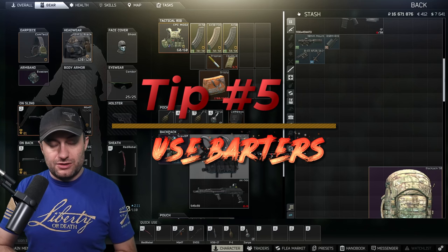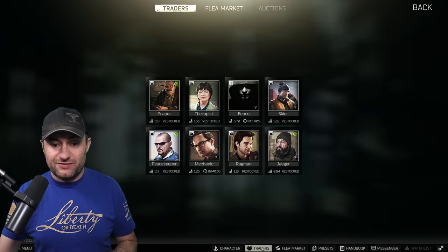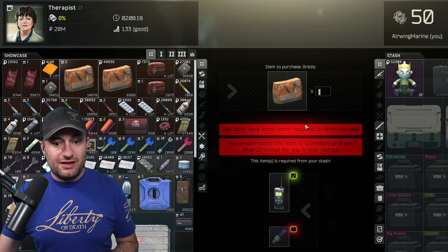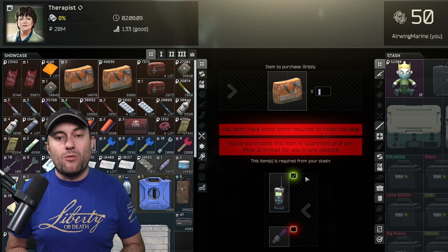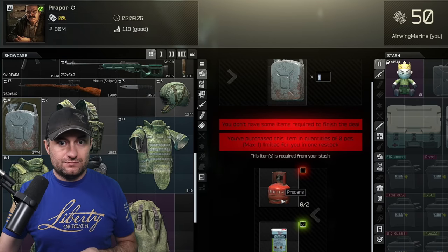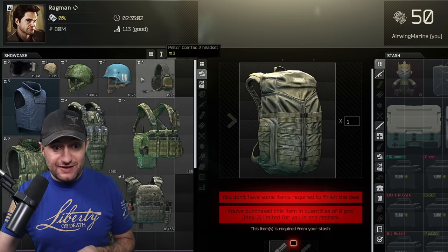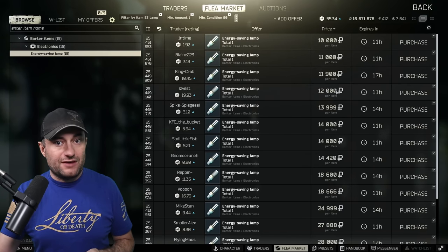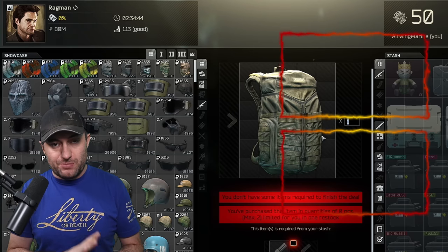The last tip is to use your barters — there are so many that save you a ton of money. One I use every day is the Grizzly barter: Grizzlies sell for 30-50K on the flea, but with a gas analyzer and UV lamp the barter costs around 24,000 — no more than 25K. Then there's the fuel barter — they nerfed it recently but it's still great value. And Ragman has a fantastic backpack barter at level two: a Tri-Zip for 40,000 to 60,000 rubles using ES lamps, giving you more loot capacity per Raid.